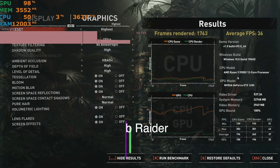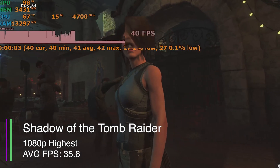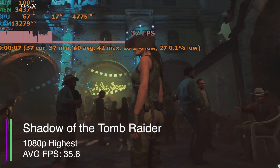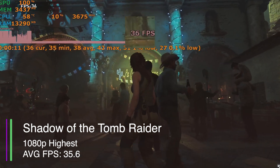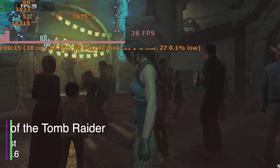Next up is Shadow of the Tomb Raider at highest settings, 1080p. We got an average of 35.6 FPS, a minimum of 31.2, a maximum of 42, a 1% low of 30.6, and a 0.1% low of 26.5 FPS.